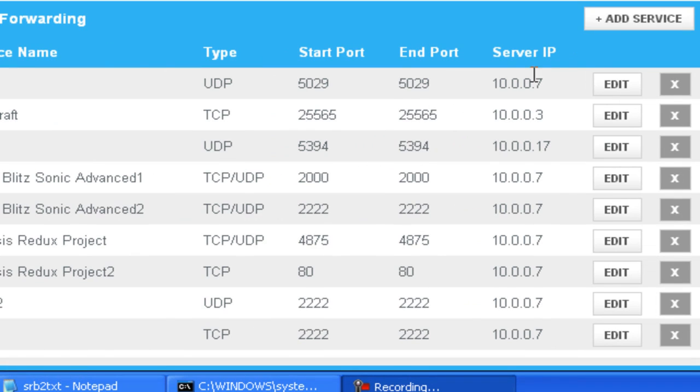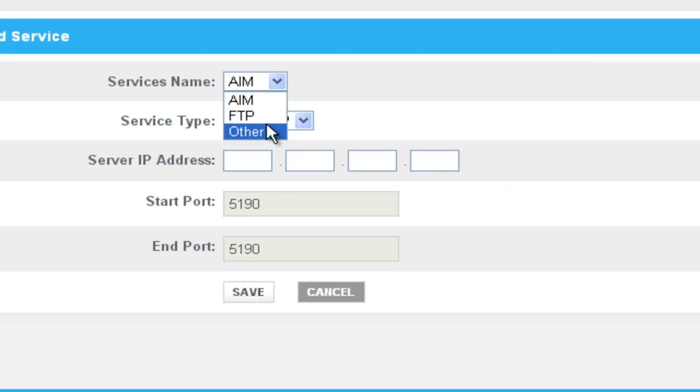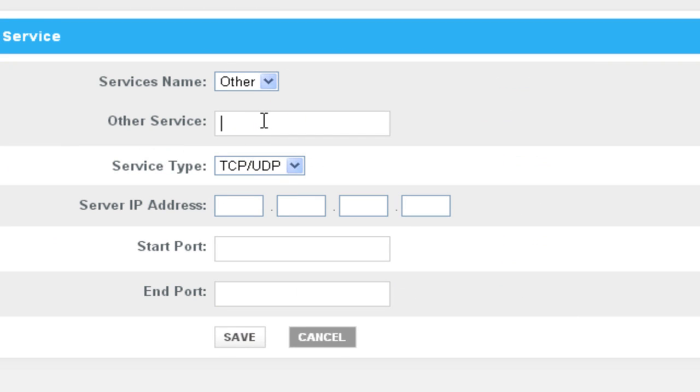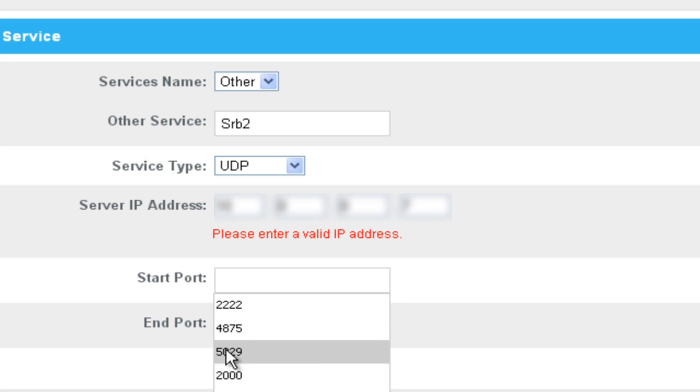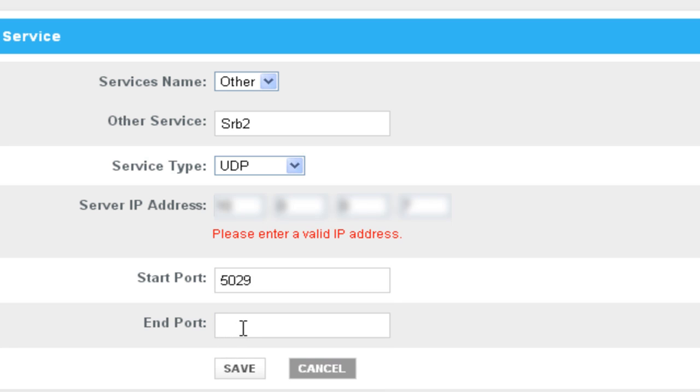To port forward the port, go to Add Service. For Service Name, call it SRB2. Service type: UDP. Service IP address: use the IP you got from the Command Prompt. For Start and End points, both use 5029. Then hit Save.